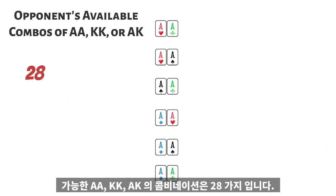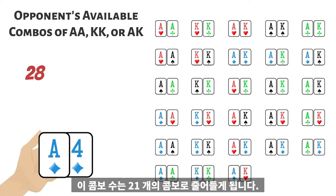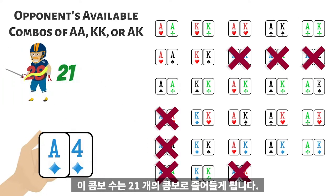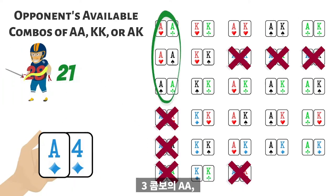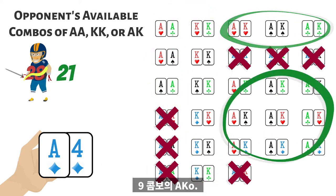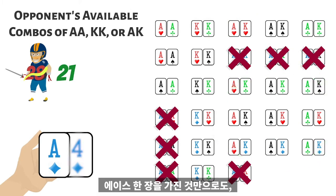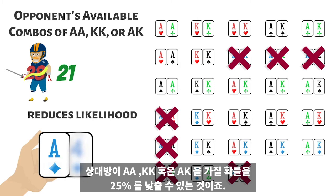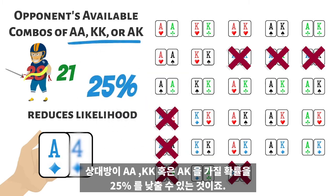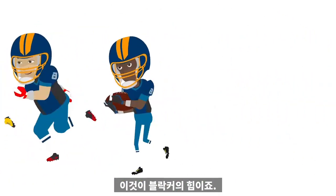There are 28 available combinations of pocket aces, pocket kings, and ace-king. If we have ace-four suited in our hand, then that number gets chopped down to 21 available combinations: three combos of aces, six combos of kings, three combos of ace-king suited, and nine combos of ace-king offsuit. Simply having an ace in our hand reduces the likelihood that our opponent holds aces, kings, or ace-king by 25%, giving our bluff the highest chance of success. This is the power of blockers.